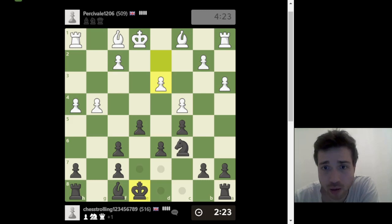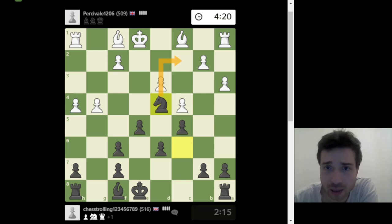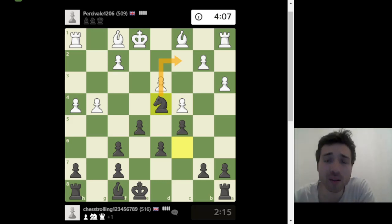I'm going to play knight d4 — this is breaking a principle because I haven't finished my development. But we're talking about blunders. Knight d4 here threatens c2, which would fork — attacking the king and the rook. If I get there, there would be check, the king has to move, and I take the rook. Because my opponent is so backward with development, I don't have to worry too much.